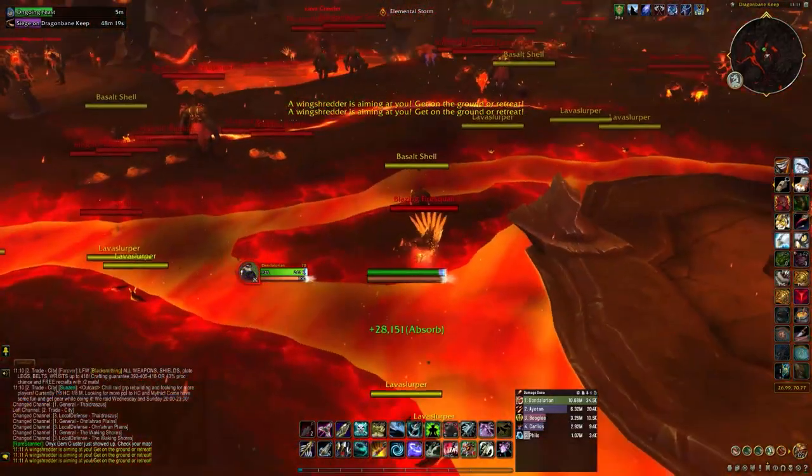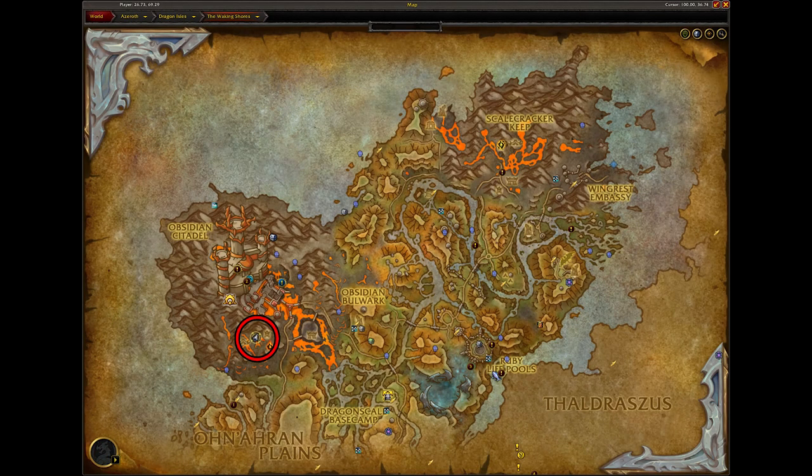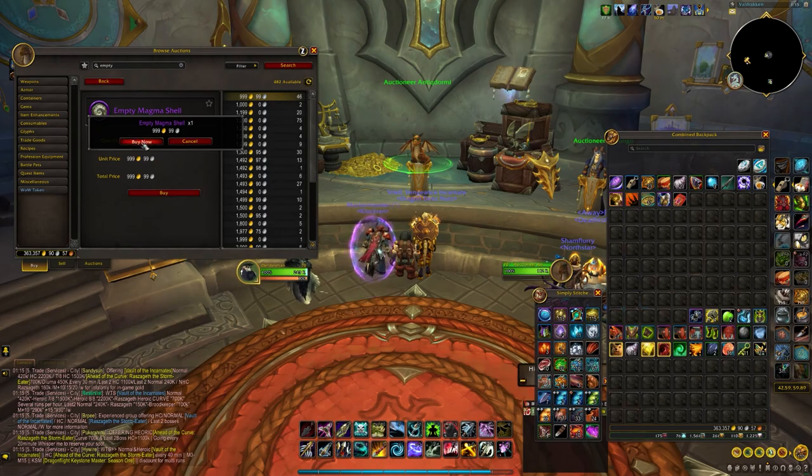To start your journey on getting this mount, you need an item called the Empty Magma Shell. This can be farmed in this area of the Obsidian Citadel from the snails around there, but if you don't want to farm it, you can simply buy it on the auction house for a pretty low price.